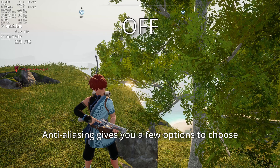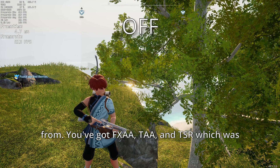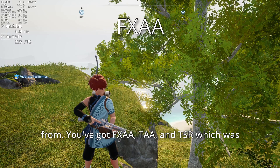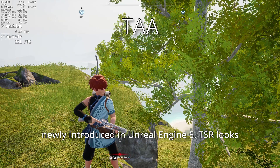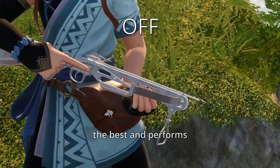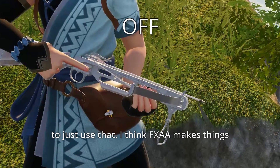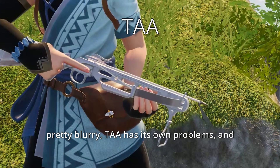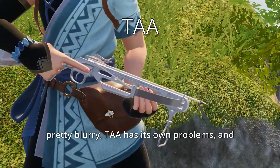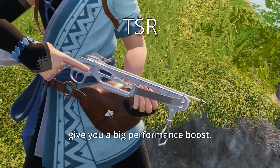Anti-aliasing gives you a few options to choose from: FXAA, TAA, and TSR, which was newly introduced in Unreal Engine 5. TSR looks the best and performs the best, so it makes sense to just use that. I think FXAA makes things pretty blurry, TAA has its own problems, and turning it off doesn't really give you a big performance boost.